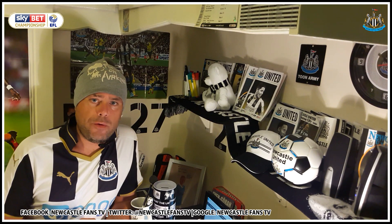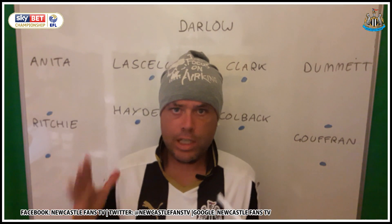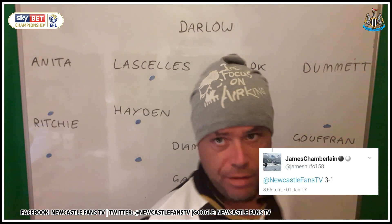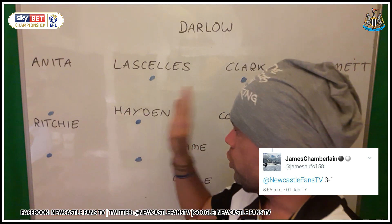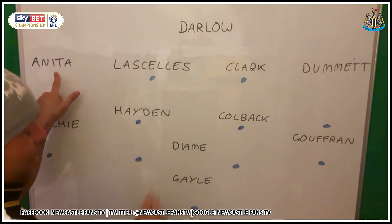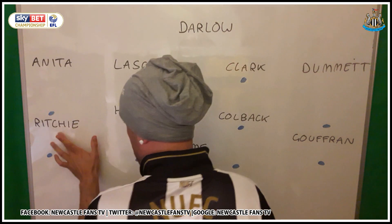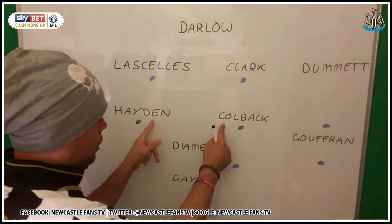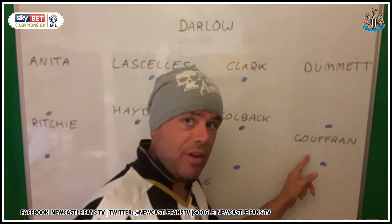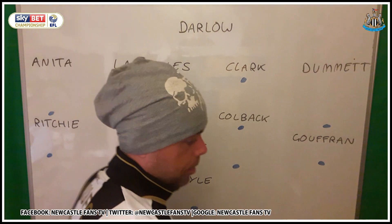Now we jump over to the whiteboard for predictions, lineups and tactics. Blackburn's formation is a simple 4-4-2 shown with dots. For Newcastle, I think they'll go with Darlow, bring Anita in, and Lascelles, Clarke and Dummett keep their places. Ritchie on the right, Hayden and Coleback in midfield. I think Gufran will come in for Atsu - Atsu off the bench - and Diame will come in for Perez, with Gayle up top on his own.